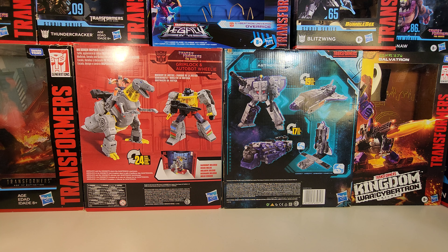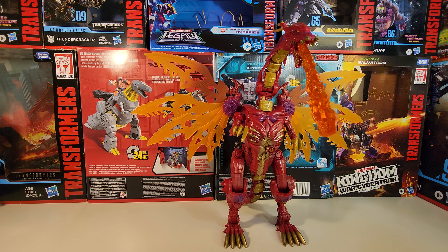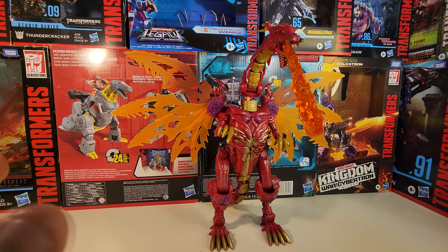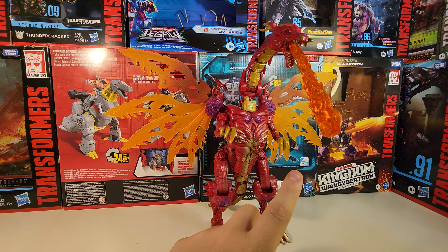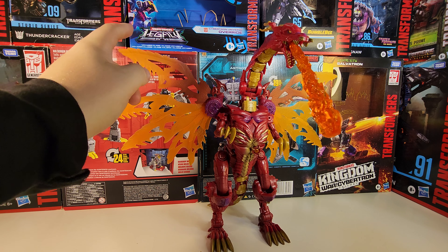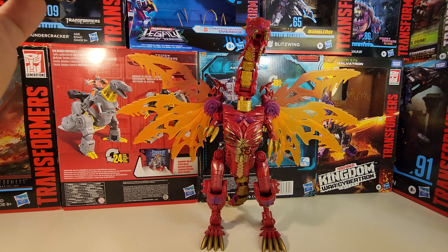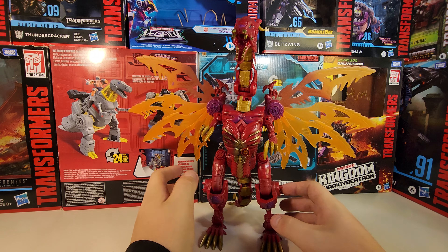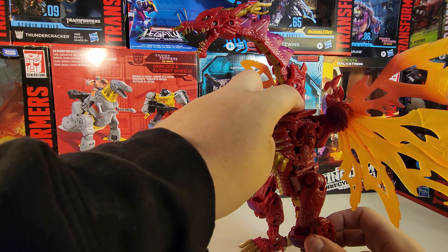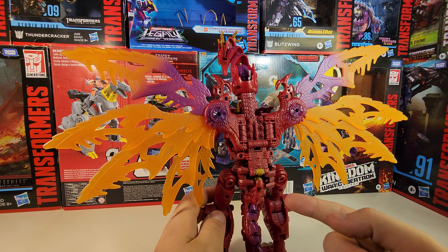We're going to bring the figure back in, because this guy is a honking monster of a figure. Just look at this thing — this is the living embodiment of leader class, at least in dragon mode. There is one slight factory problem with my copy: there's a purple smudge on this wing. This is the full wingspan you're going to get out of the dragon. We're going to remove the effects piece from the mouth for the video. The only thing I don't like about the dragon mode is this piece here — there's no way to cover up the robot mode hand at all.